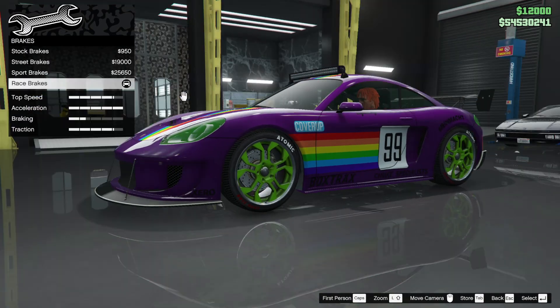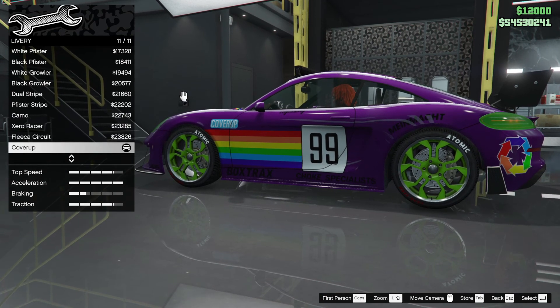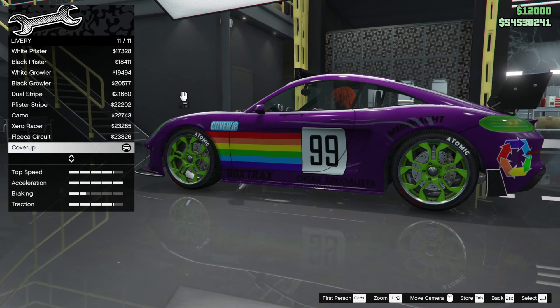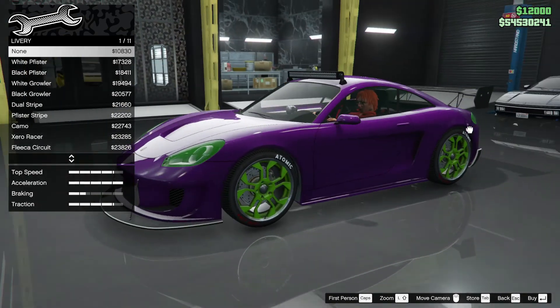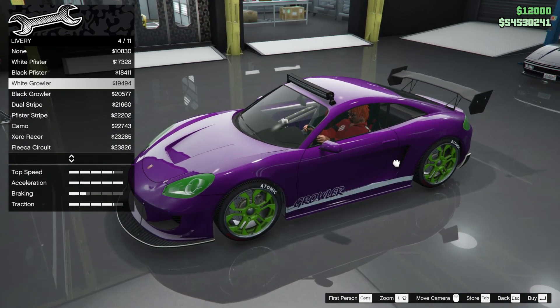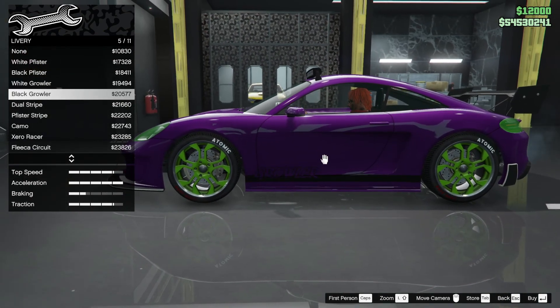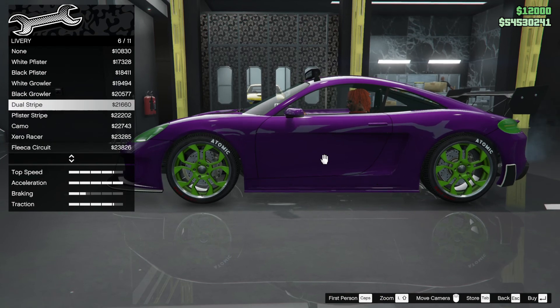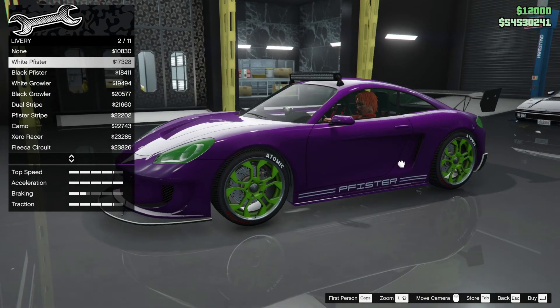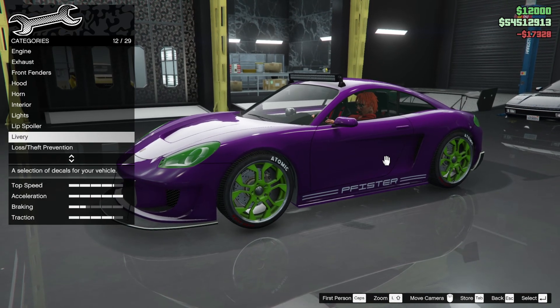We've got all the armor and brakes upgraded. What we're going to do first off is get rid of that livery. I think we'll make a more simple livery — I didn't win this on the prize ride but I put a livery similar to it. Maybe the Fister or the Growler — I'm not sure I like that motif to be quite honest. So it's going to be the Fister in white.